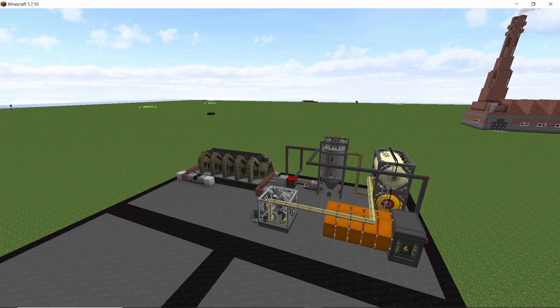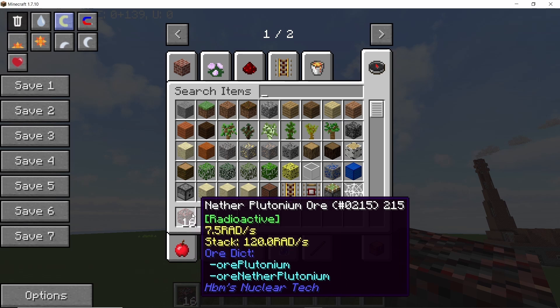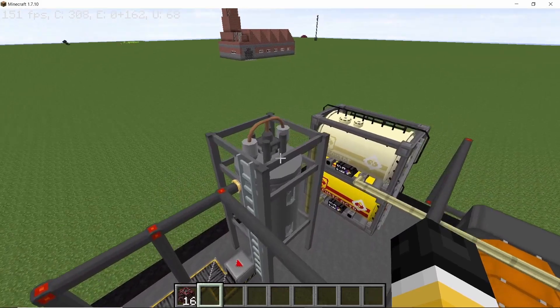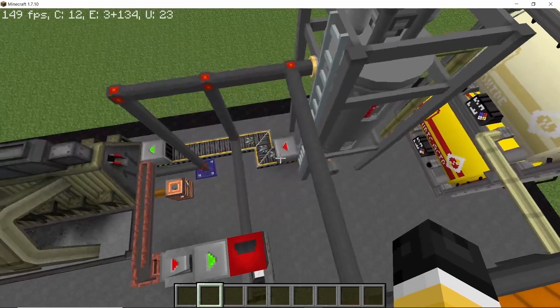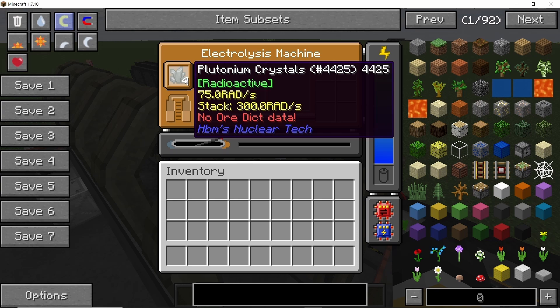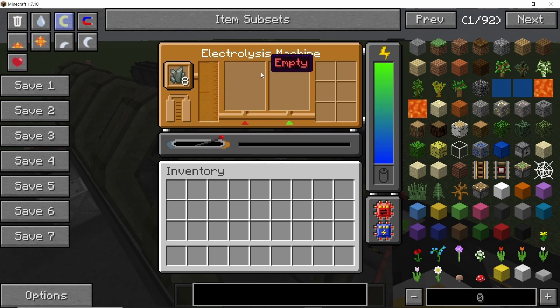Let's start with nether plutonium ore first. This ore is only available if you have enabled it in the configs, so make sure to enable it if you want to mine it from the nether. Once you have this ore, the most efficient way is to first process it in an ore acidizer to obtain the crystals. These crystals can then go in an electrolysis machine, which will process them with nitric acid to give us six ingots per crystal along with polonium-210.